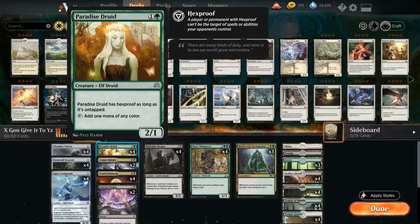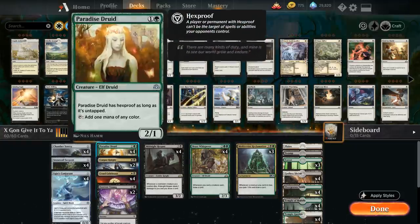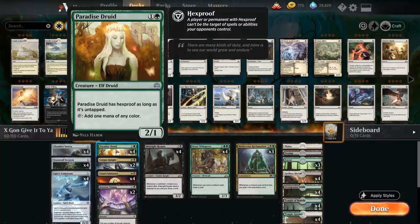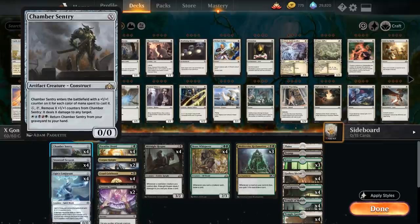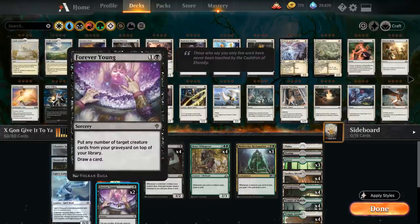The remaining cards are four copies of Paradise Druid, just to help us ramp out Beast Whisperers and Moldervine Reclamations. It also sometimes comes up that with two Paradise Druids in play you could make all five colors of mana to return Chamber Sentry from the graveyard to your hand, but that doesn't come up too often. And then we also have two copies of Forever Young, which is the final piece of the puzzle — sometimes you have so many draw effects in play that you draw your entire deck before killing the opponent. Forever Young can return all these X creatures from our graveyard back on top of our deck.